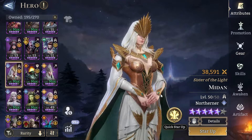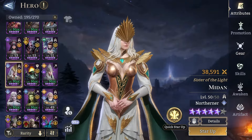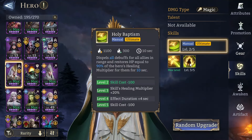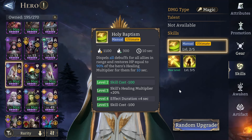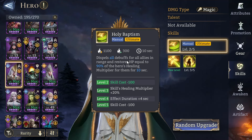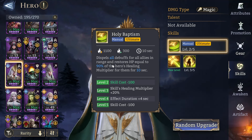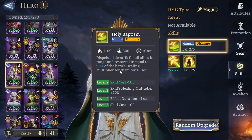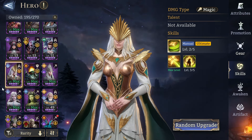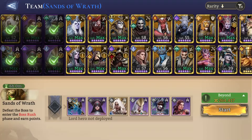I'm pretty sure most people have Medan. She's really good because on her ultimate — I should skill her up, I've been putting that off but I don't have any skill crystals right now — her ult dispels all debuffs from allies in range, and this is incredibly important. Mine is only level 50, but she is not my main healer, though she does do a lot of healing. I'm using Vortex because he's geared the best and he's really good.